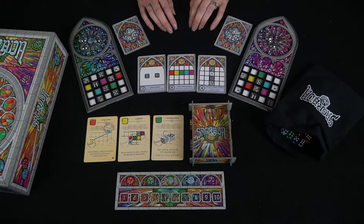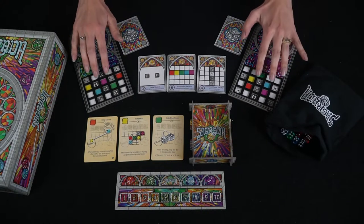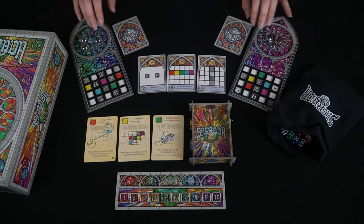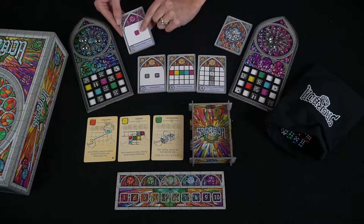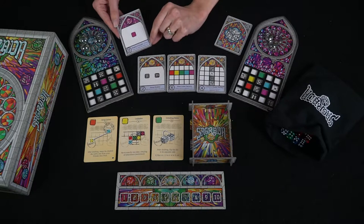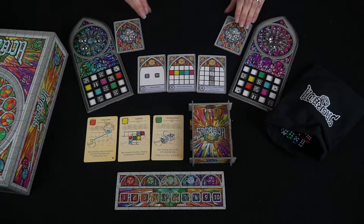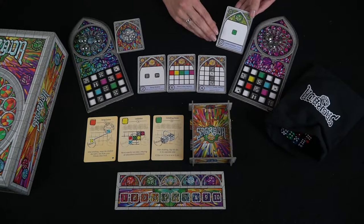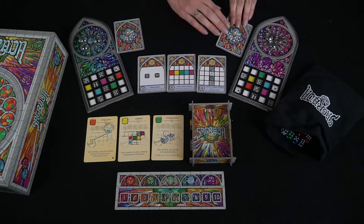Here the game is set up for two players. We have our two player boards with the window pattern panes in. Each player also has their secret objective card which they aren't showing to anyone. This player has a shades of purple objective card, so the values on their purple dice are going to give them points at the end. Over here it's the same thing but a green one, so points on the green dice are going to give them points at the end.